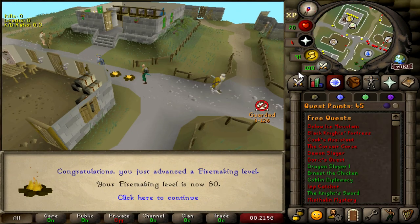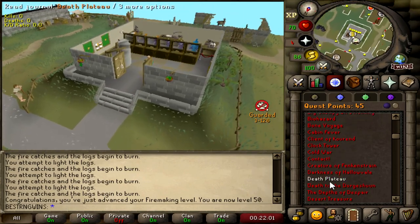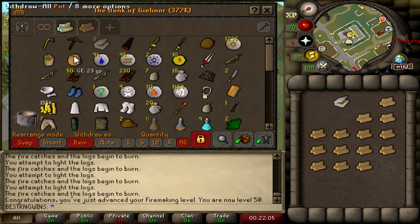That is 50 firemaking. We have all the requirements to do DT right now. I think I have like 150k cash in my bank, which is hopefully enough to buy everything — the runes, prayer pots and stuff. So let's get geared up for that.